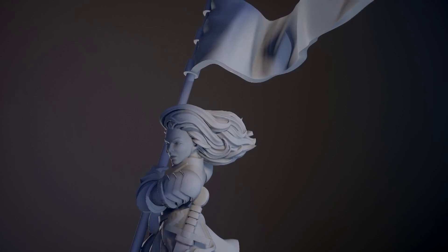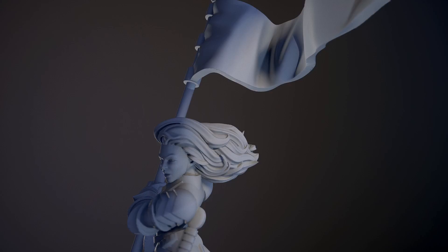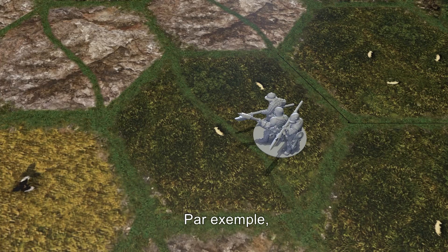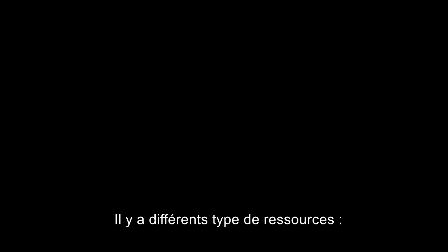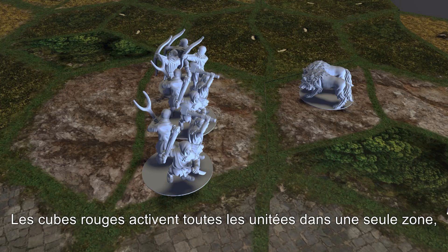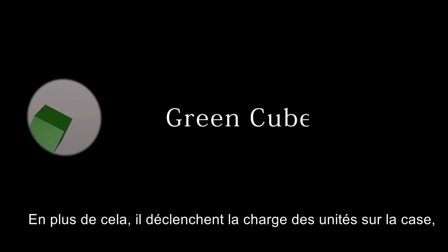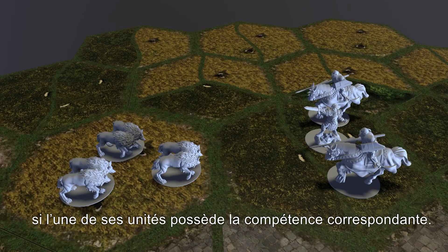This makes the sequence of activations critical. For example, a player places a cube in an area and activates a unit to move into a second area. If a cube was then spent on this second area, the unit would be activated a second time. Red cubes activate all units in a single area — these are the basic activation cube. Green cubes work like red ones, but in addition they trigger the charge rule for any units in the area, typically allowing cavalry to move an extra area and attack.